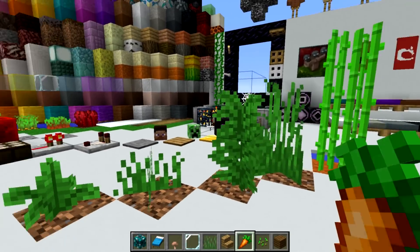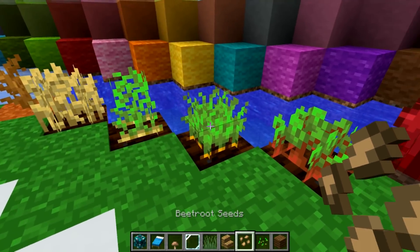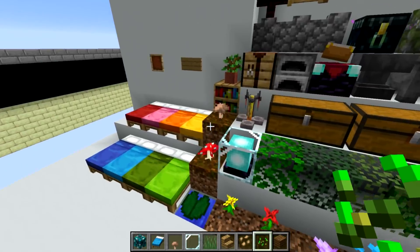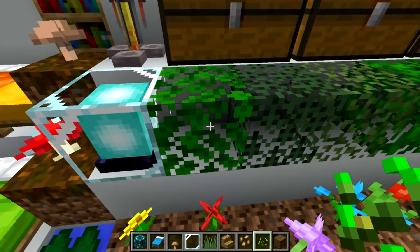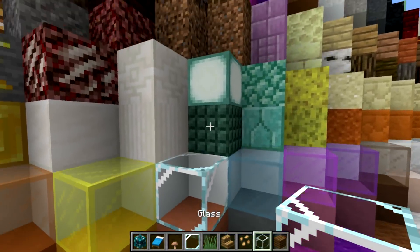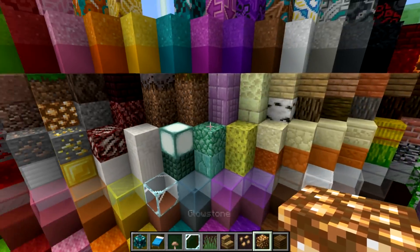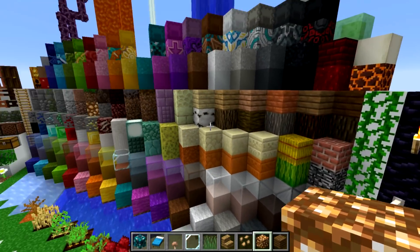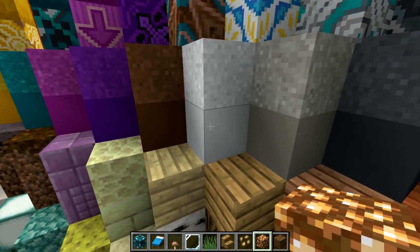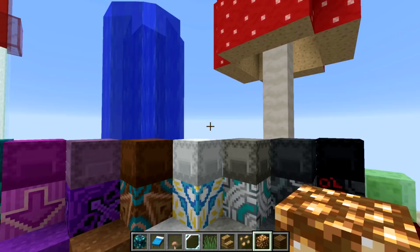Some textures have changed pretty dramatically. You can see the beetroot texture here has changed a lot, and so has the wheat texture. The beds have changed dramatically, all the leaves have changed, and the glass is now much clearer. The glowstone has changed a lot. Almost all blocks have changed — the only ones that haven't are essentially the concrete powder, concrete, glazed terracotta, and shulker boxes.